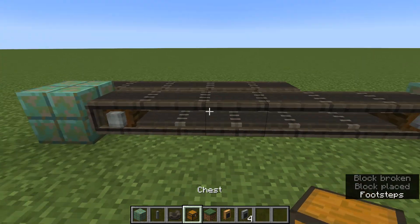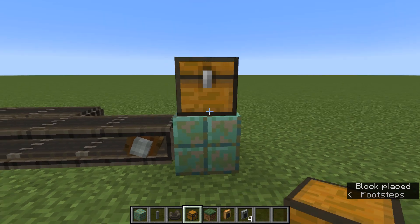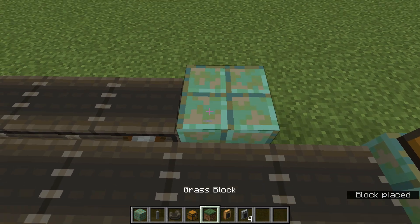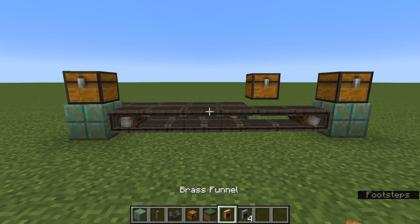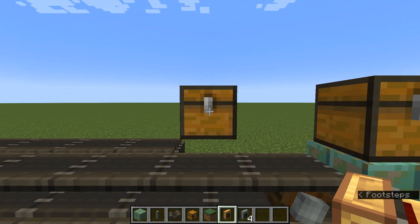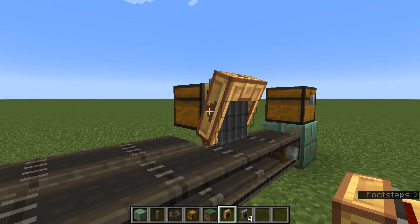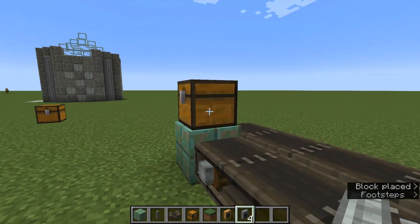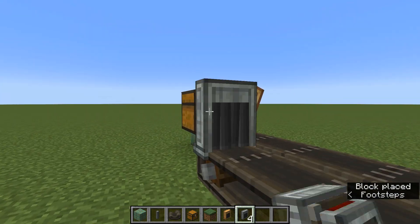Take a chest and place one on the first building block we put down and one on the last building block, then we'll need another one just here just off the back of this back belt. Put a little chest on there and then remove the building block underneath it — you don't need that one. Then get our little funnel set up: you only need one brass funnel, going into the chest you see just here. Crouch down when you place it so you'll see a little arrow pointing into that chest. Then place an andesite funnel on that one and that one, then come around the back and place one there and one there as well.